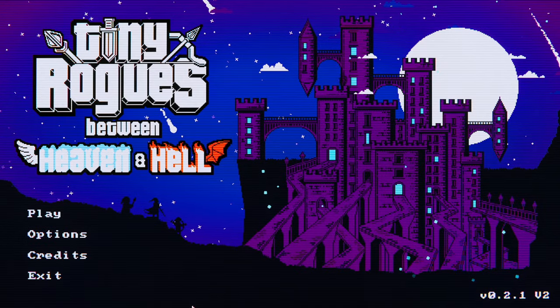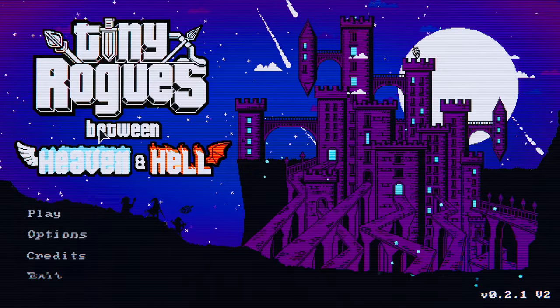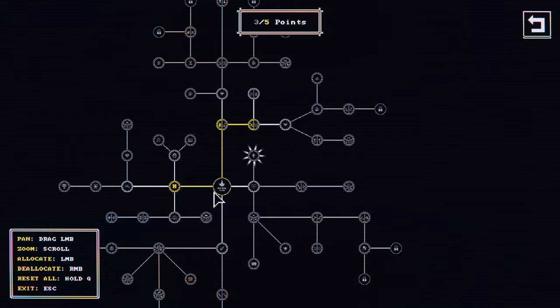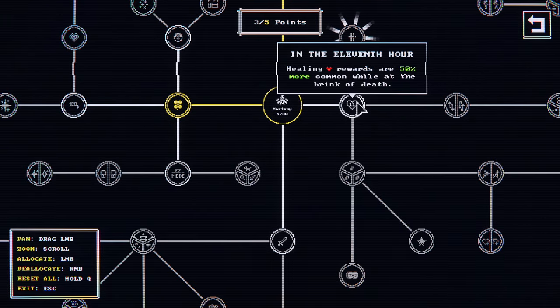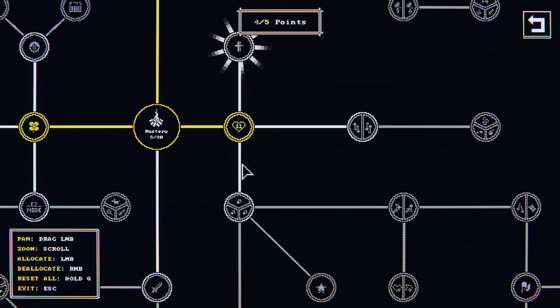Welcome back to Tiny Rogues, episode three. We've completed two runs so far, we're two for two. We're at mastery level five with two points to use. I didn't use them last run. Healing rewards are 50% more common while at the brink of death — sounds pretty good, sure.